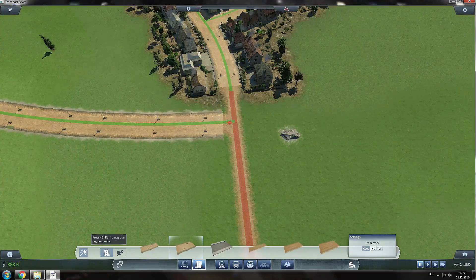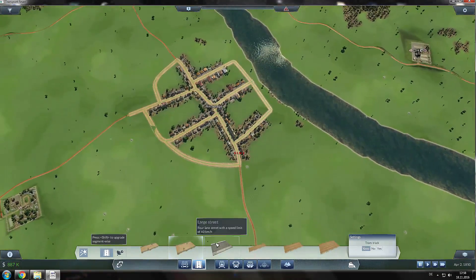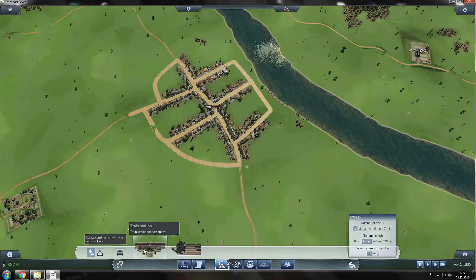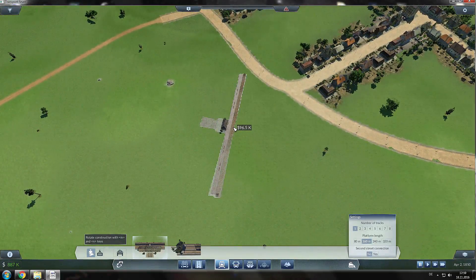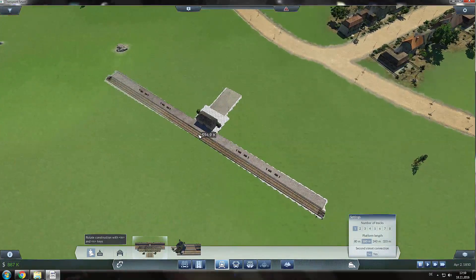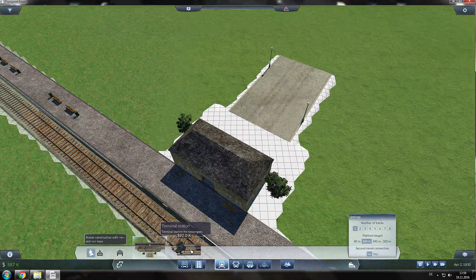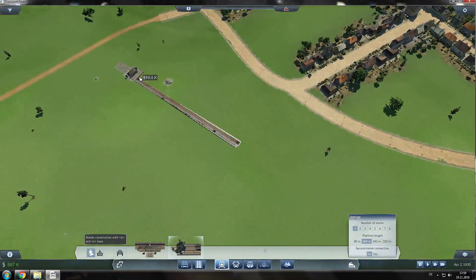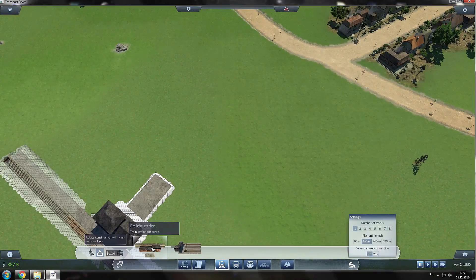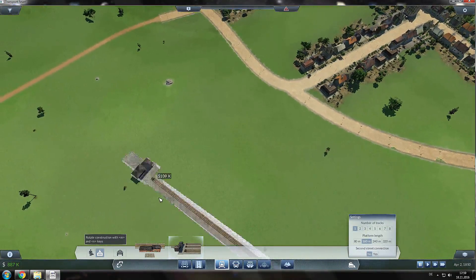Let's see, maybe we can upgrade this one. Let's lay down our first train station. There are two types of train stations: the passenger station, as you can see here, and the terminal station — which is kind of like an end point, an end station. And then there are, of course, the freight stations and its counterpart with the end point.